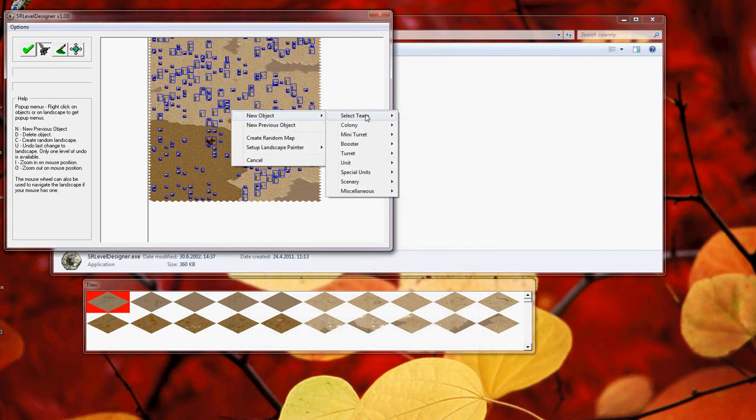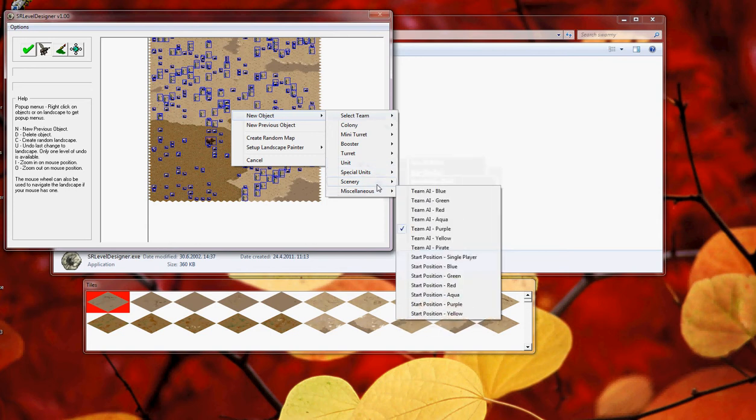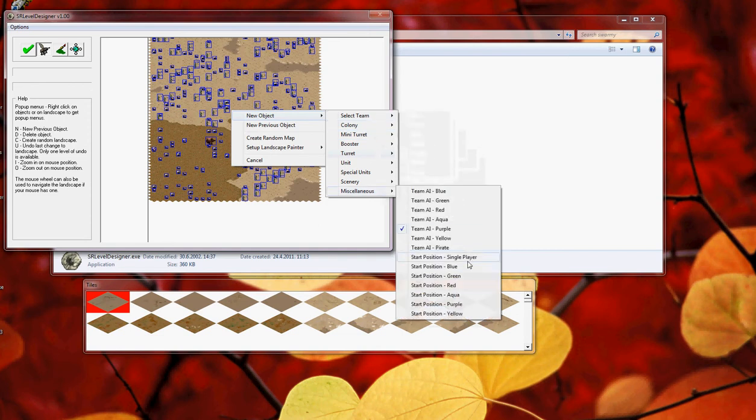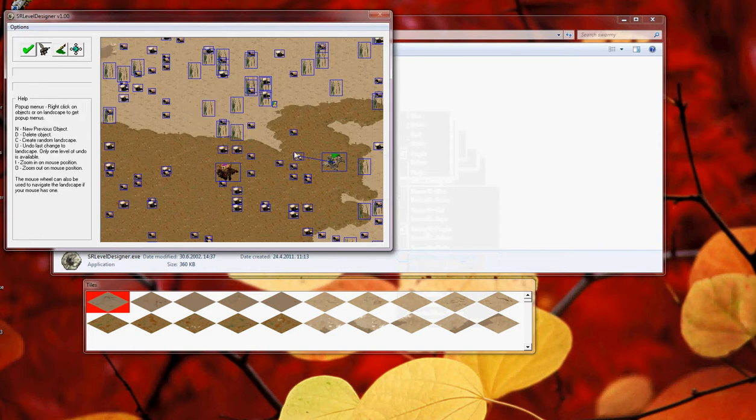We also need an object for where you will be when the map starts. First, single player — you choose single player.